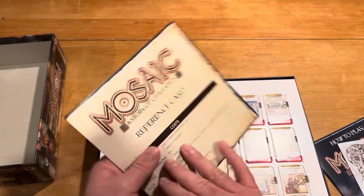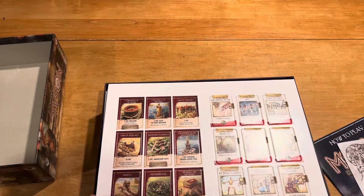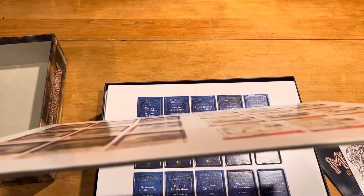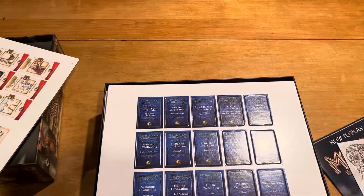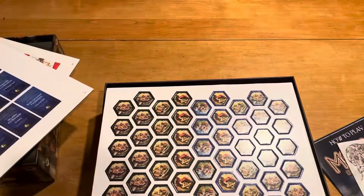Then we have the player aids, which look pretty good. You have three reference cards. And then we start the tiles. These are definitely medium-thick — medium-heavy, whatever you want to say. They're thick, and I like that. I like the big thickness of them all. We're going to have no problems with a girthy feel to all those.